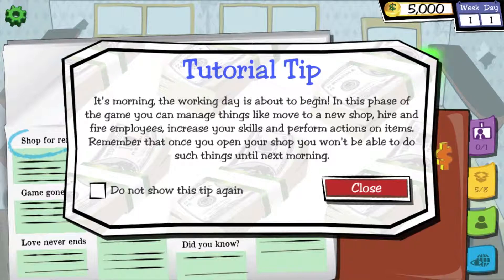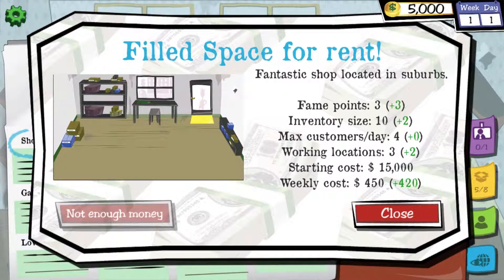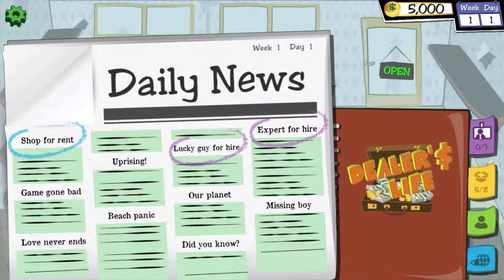Tutorial tip: it's morning, the working day is about to begin. In this phase of the game you can manage things like move to a new shop, hire and fire employees, increase your skill and perform actions on items. Remember that once you open your shop you won't be able to do such things until the next day. Do we need to rent? Have we got a shop? Shop for rent — a fantastic shop in the suburbs. It gives me plus 2 inventory size, fame points, maximum customers a day. I guess we start off in our normal shop, then we have to buy another shop — 5,000 gold.